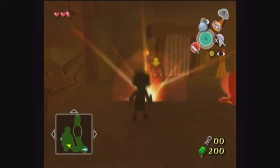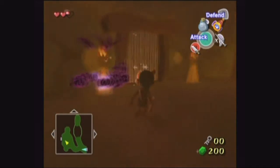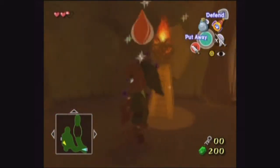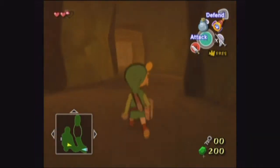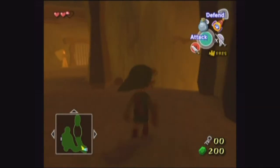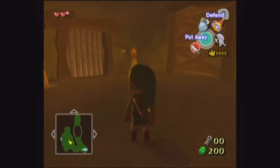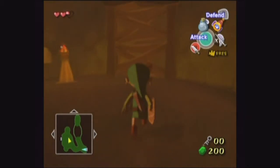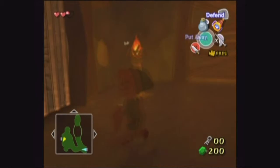There's more — having a party! Was it Ocarina of Time — was that the first one to do quarter hearts? No, Link to the Past. I thought Link's Awakening did that. Oh, you're not talking about pieces of heart, you're actually talking about damage. Yeah. Oh, it's a fatty — there's the wimpy one.